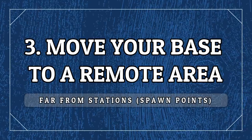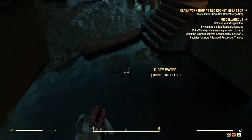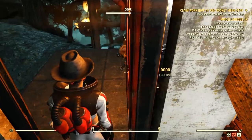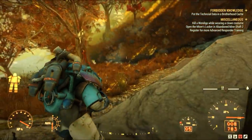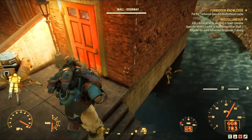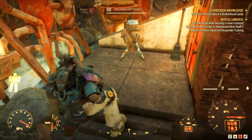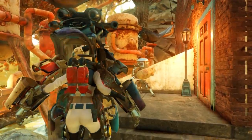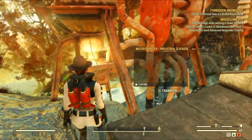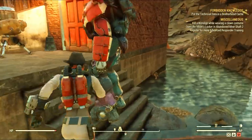In case you're not aware, in survival people can attack your base with no penalty — they will not get a bounty for attacking what's yours. So make sure your base is not in a hot spot or in areas that people normally visit. Move it to a remote area, maybe in the mountains or in a cave, somewhere people will hardly go, so you won't return to a broken base. If they break your decontamination shower, for example, it's a hassle to repair — so better safe than sorry.